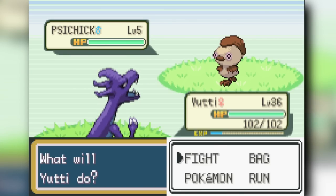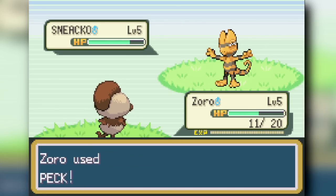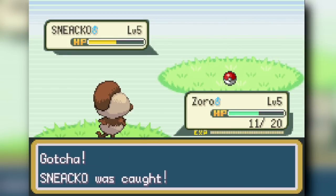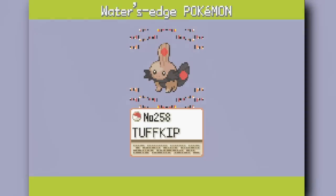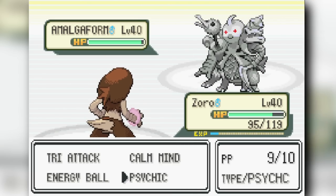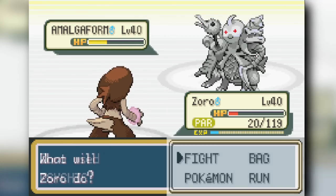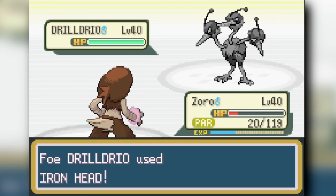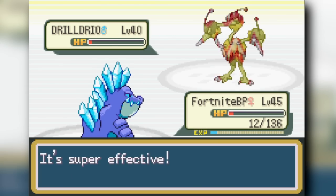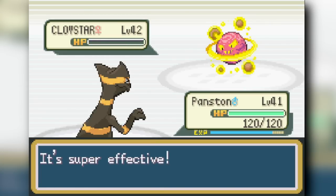Back on Route 22 we catch the remaining starters: a psychic-type Torchic called Side Chick, a dark-type Treecko called Sneeco, and a fighting-type Mudkip called Tough Kip. The typings are a bit whack — psychic, dark, and fighting — but they're what we've got. We beat Giovanni at Silph Co. using my psychic Blaziken form. Then we face Sabrina, the fifth gym leader, opening with my dark-type Sceptile using Night Shade against her Starmie.